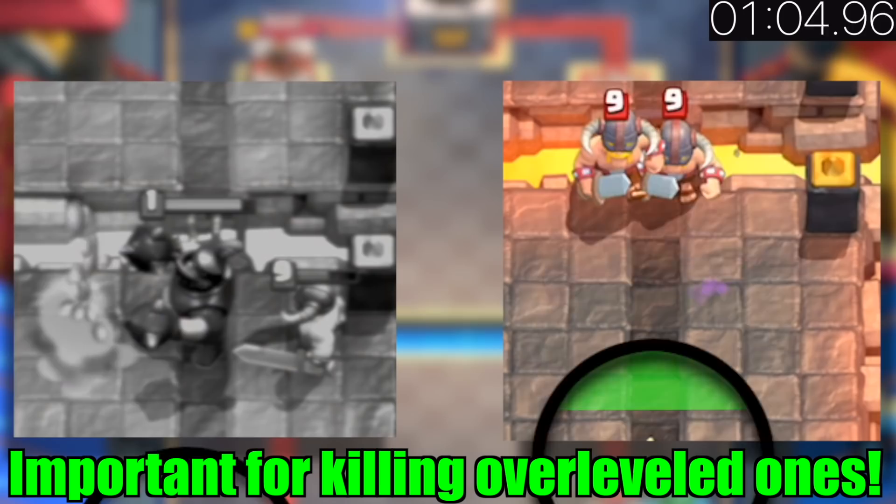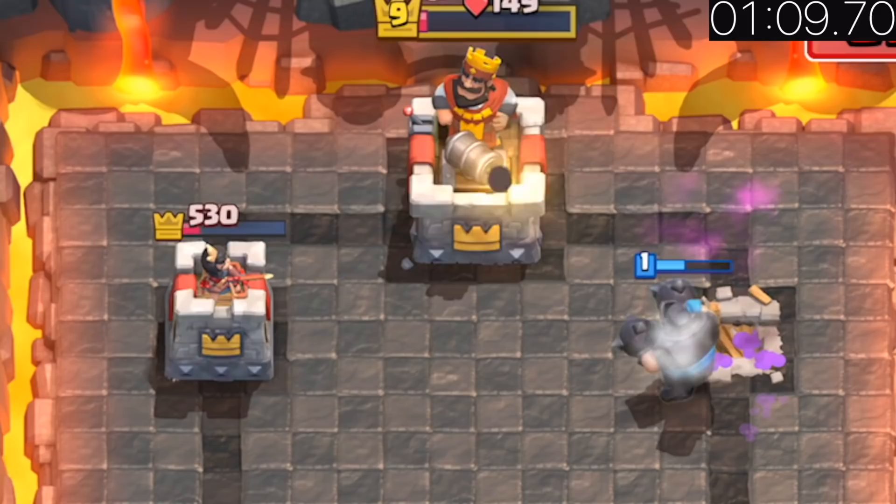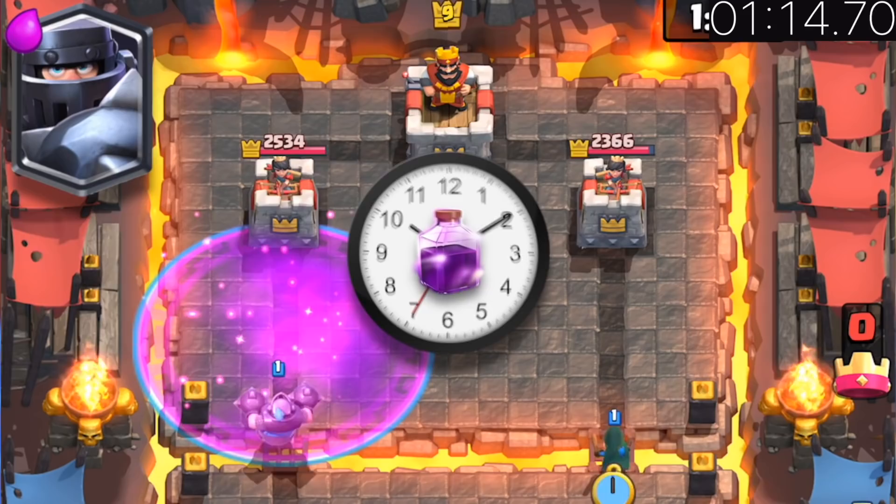Don't drop the Mega Knight in the center of Elite Barbarians — drop him right in front of them to attack both of them. The Log can stop him from jumping, but if placed too late, he can jump over the Log.